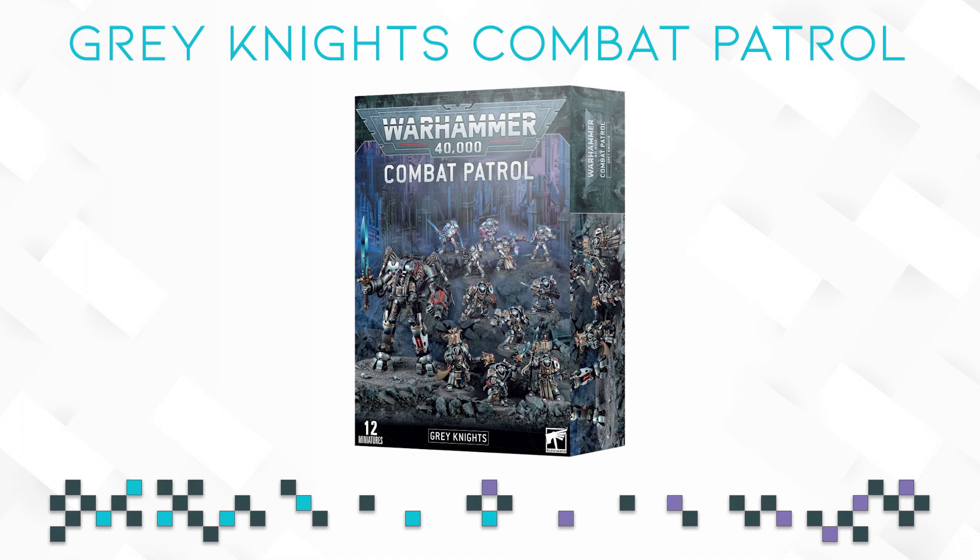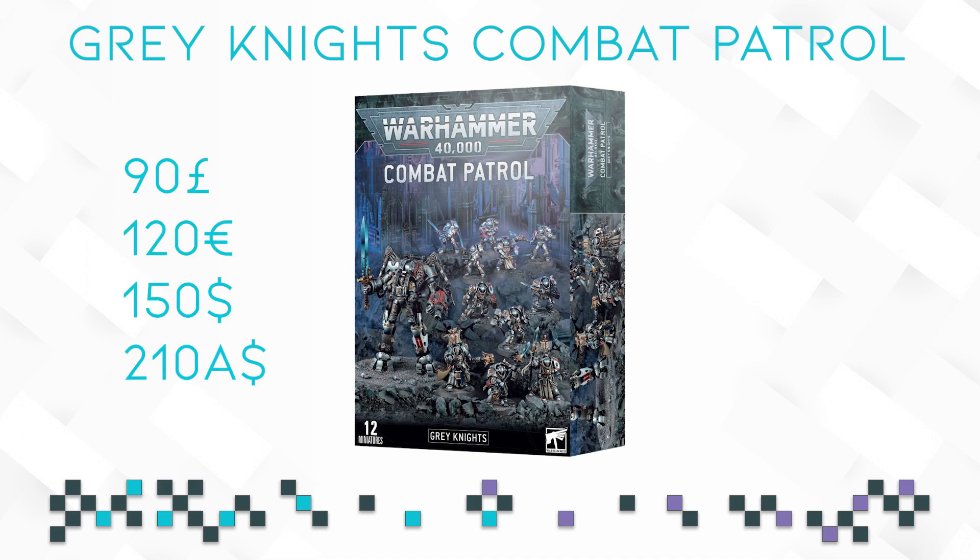First let's go over the basics. After the recent price increases you will be paying 90 pounds, 120 euros, 150 dollars — and the Australian price stays the same — if you buy directly from GW, which I obviously don't recommend. Buy from third party stores because there you will save 20%. The basic prices are 90 pounds, 120 euros, 150 dollars, or 210/230 Australian, and those are the prices I'm going to be using in the tables moving forward.